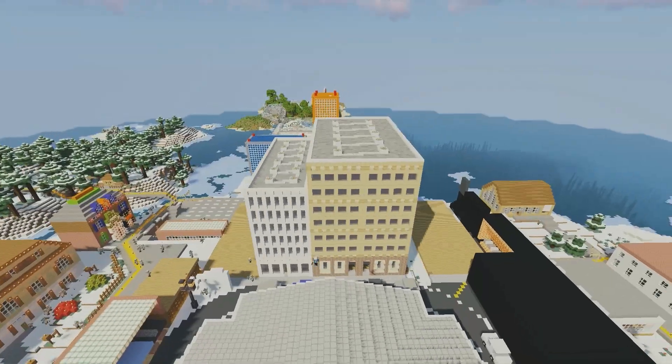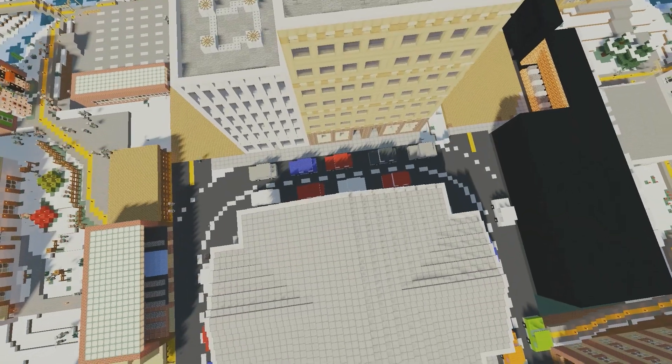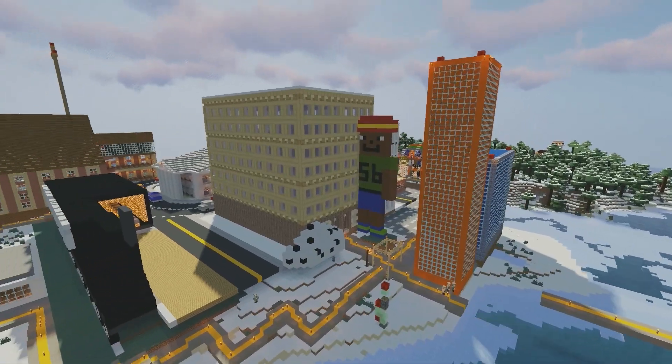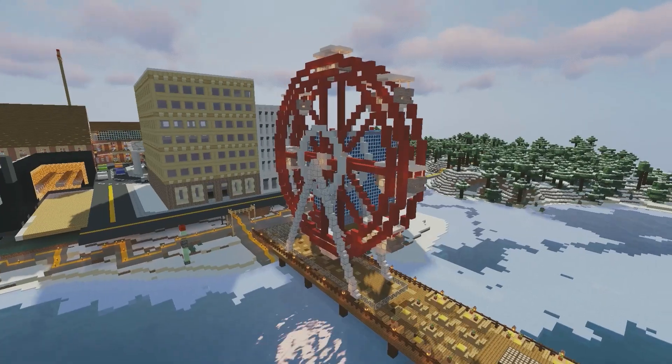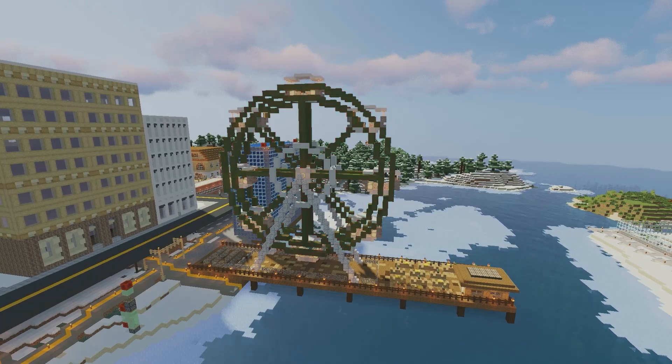Now we're going to put some office buildings behind the courthouse and fill those in. I actually built this stuff on a live stream, so if you check out my other channel, BlockyDuck, you can see the live stream. The next thing we're going to be doing is adding a ferris wheel — this was your suggestion in the stream, so we built this together.